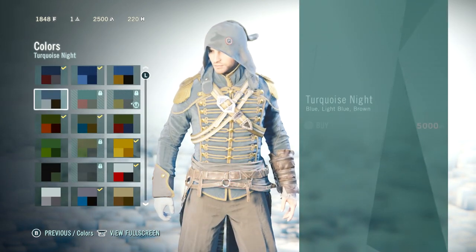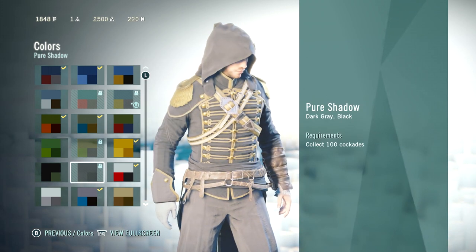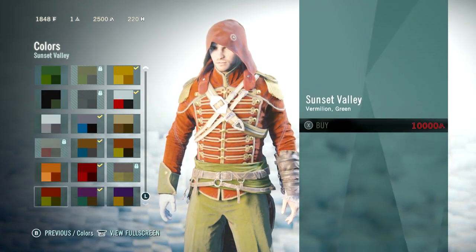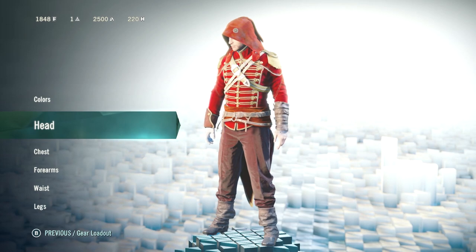So the colors are pretty straightforward. You spend Creed Points, or have to collect a bunch of collectibles to get some specific colors — orange like this is 5,000 Creed Points. There are quite a few that were already unlocked for me already.